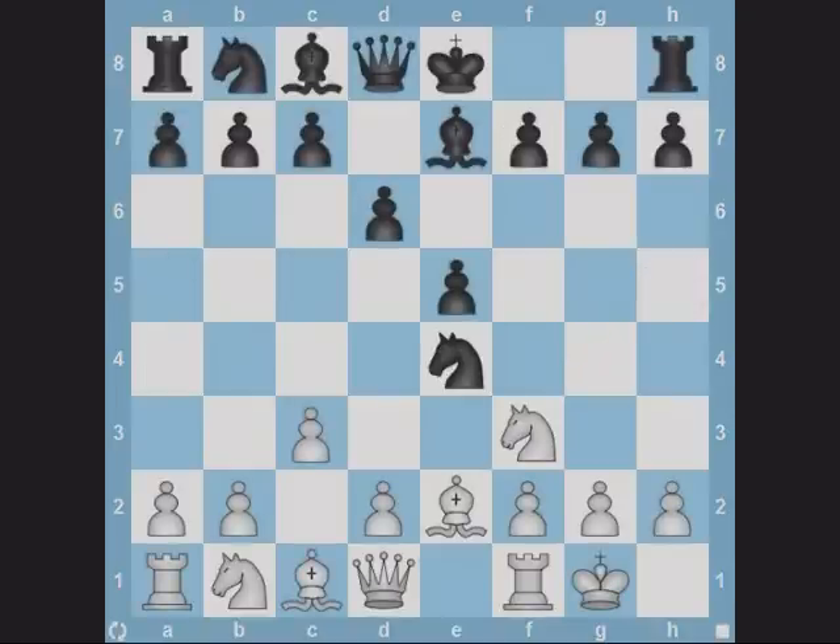Now since you have become familiar with what to look for, I'll move on to some queen forks which are possible to execute in the opening stages of the game, using four key squares: a4, a5, h4, and h5. In the opening, before the king has castled, white has two major queen checks: Qa4 and Qh5. Similarly, black has Qh4 and Qa5.